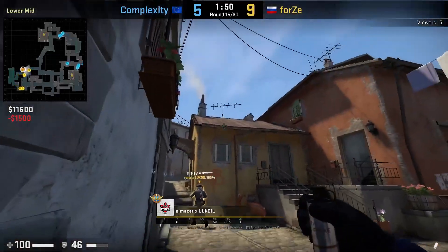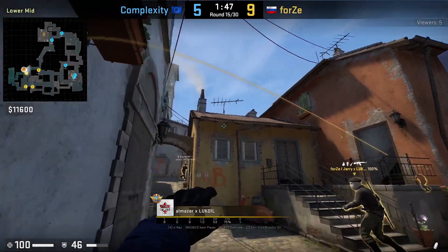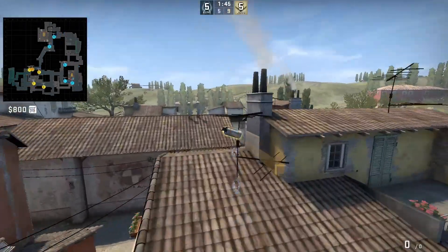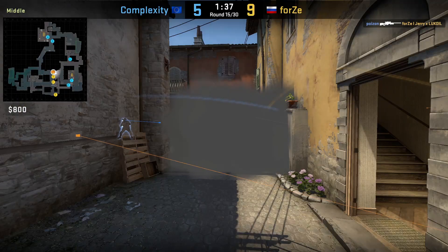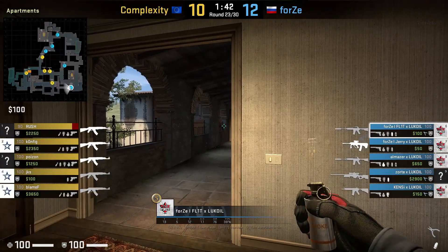Amazer smokes porch by getting inside this corner, walks over the bump, then jump throws. Flit has a one-way smoke on apps by standing on the back wall, aims here, then left click throws.